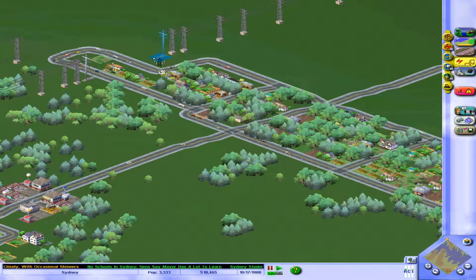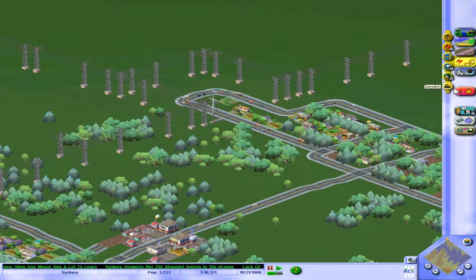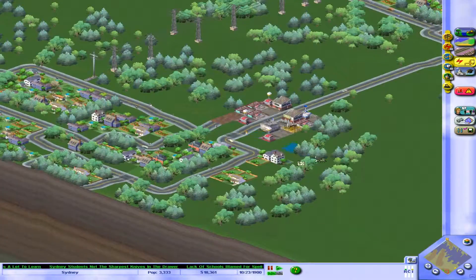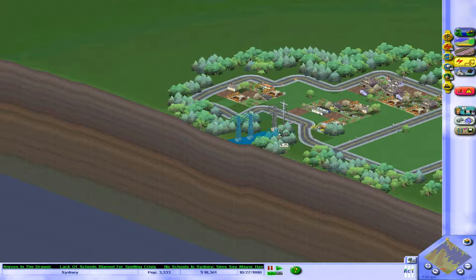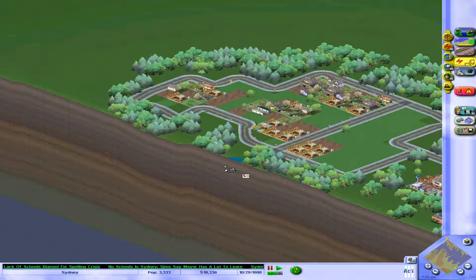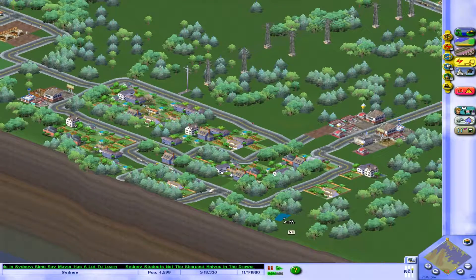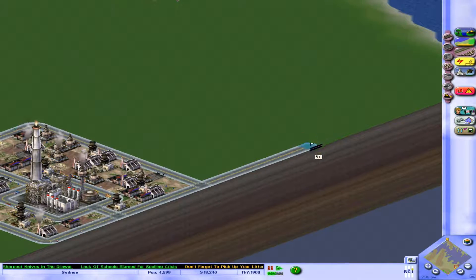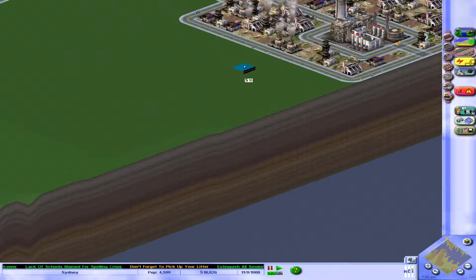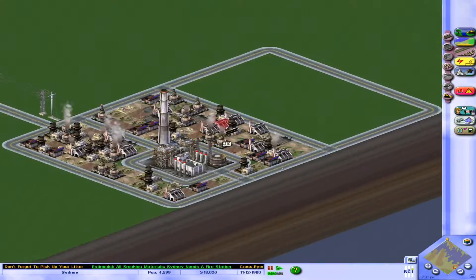Let's reroute the power lines to clean up the look. Power is flowing, things are getting better. There are no schools yet — that should really be something I get on top of, but I'm more interested in getting the economy going first. Let's make sure we can afford things before we build them. It's also high time we expanded the industrial area — it's already filled up and needs to get bigger. We'll expand towards the sea to avoid pollution blowing over to my lovely lush and green residential area. Nice little houses growing, building the Australian dream.